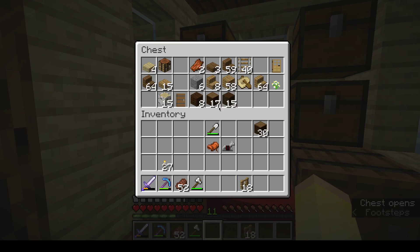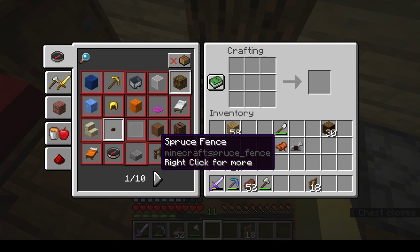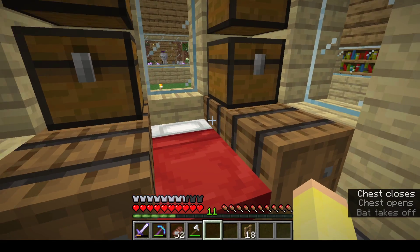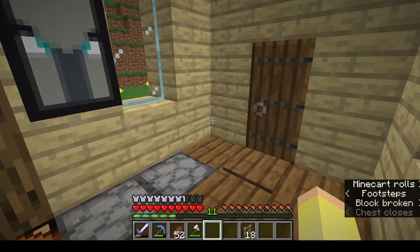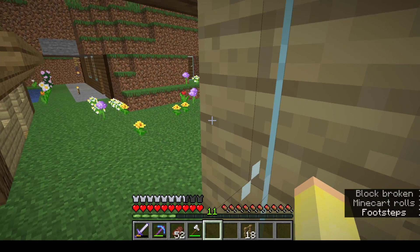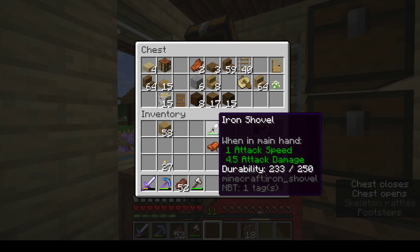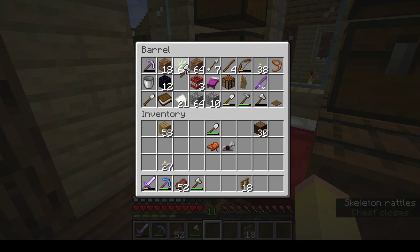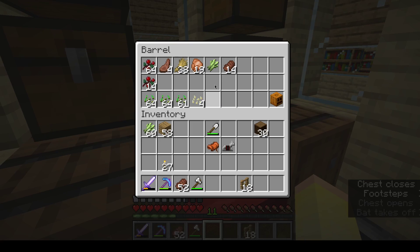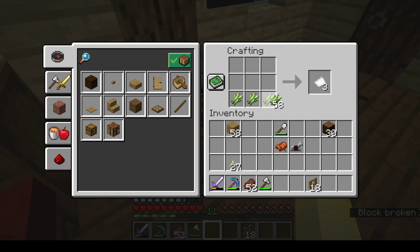I should have enough wood. I need sugar cane. I don't have any growing, do I? Do I have sugar cane anywhere else? Right here — perfect. We'll bring that down and we'll make some paper.